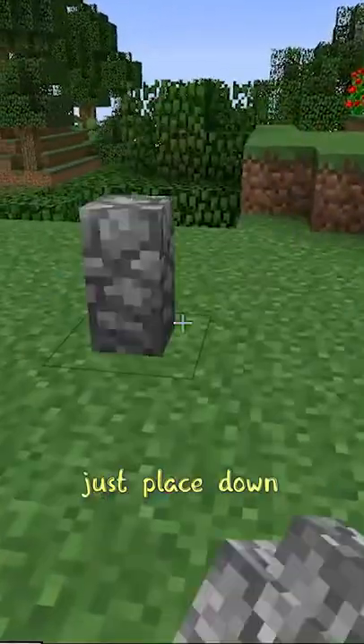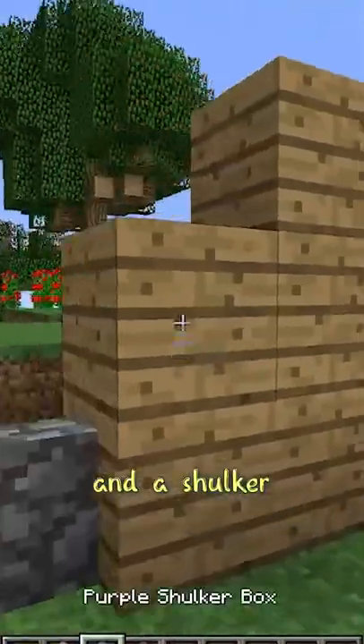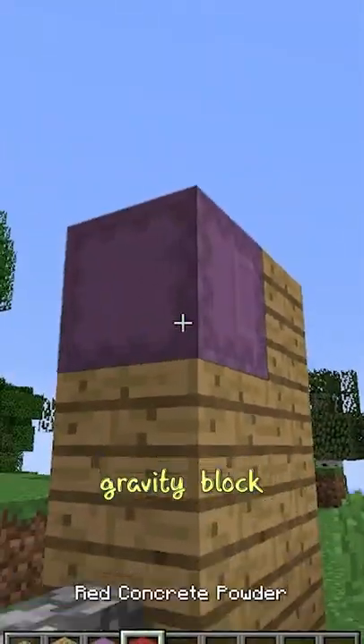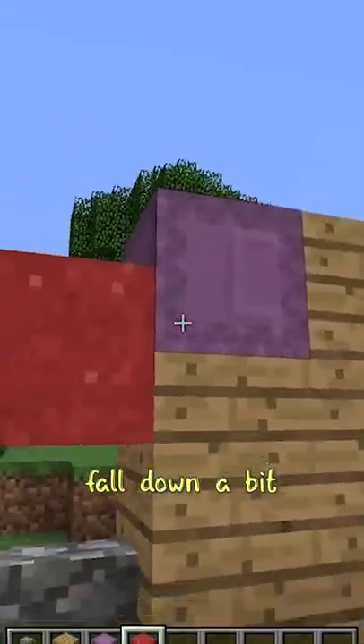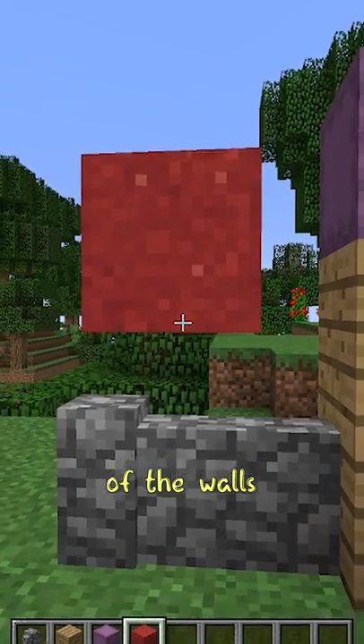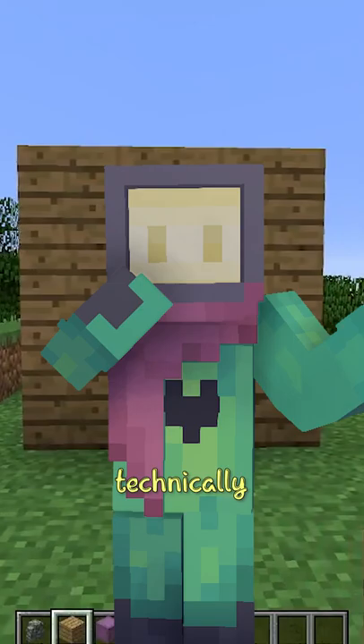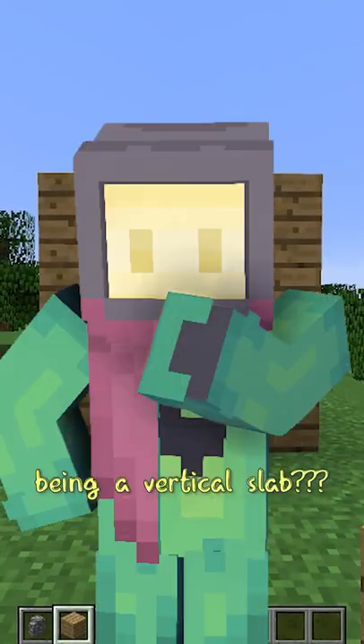How you do this is fairly simple. Just place down two walls like this, blocks of any kind in the side, and a shulker in the opening here. Place down any gravity block on the shulker and you'll see it fall down a bit. When you open up the shulker, it'll push the gravity block into the middle of the walls. Now you can replace around the block and it will be poking out halfway, technically kinda sorta maybe being a vertical slab.